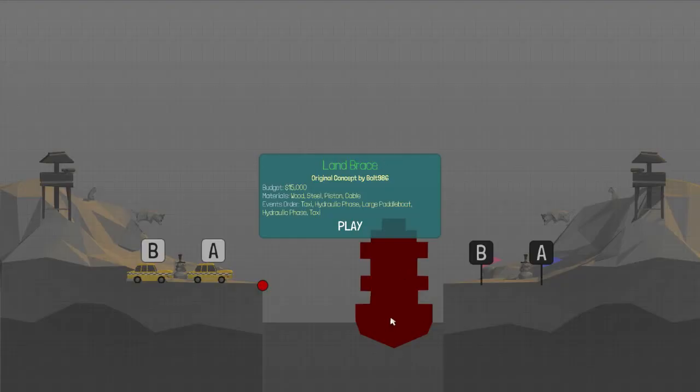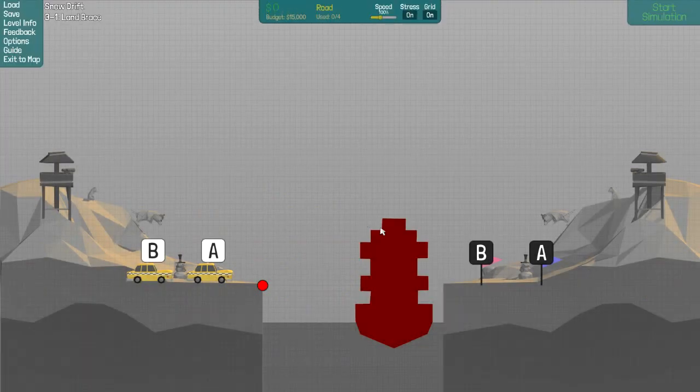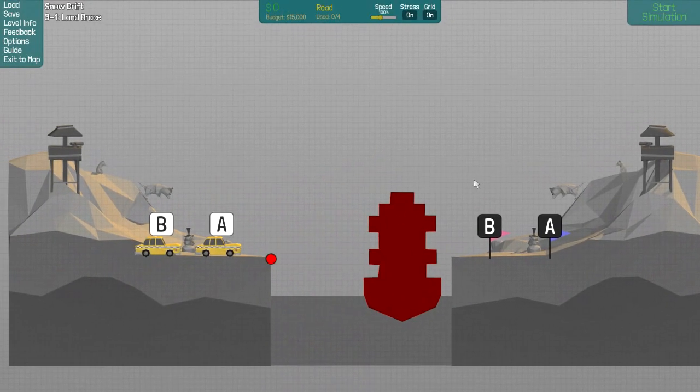I'm going to do Snowdrift first. This one's called Land Brace. $15,000, two taxis, large paddle boat. It looks like they're going to make me do what I had been trying to avoid up till now. Wood, steel, piston, cable, taxi - and they tell me the events order. Taxi, hydraulic, paddle boat, hydraulic, taxi. That's easy enough.